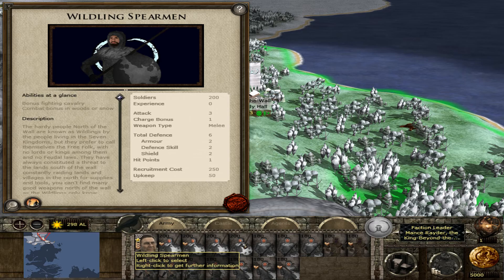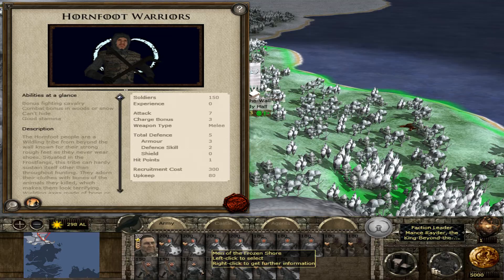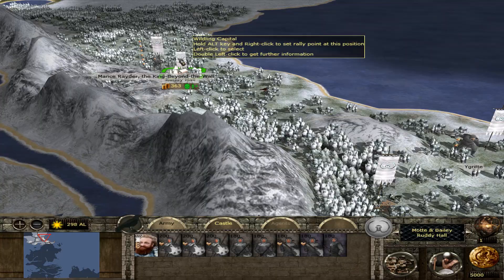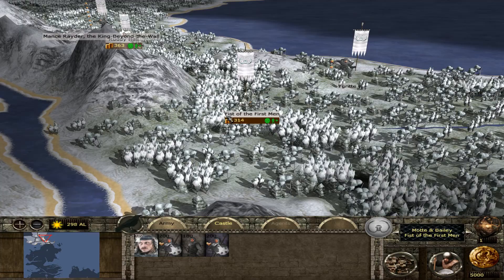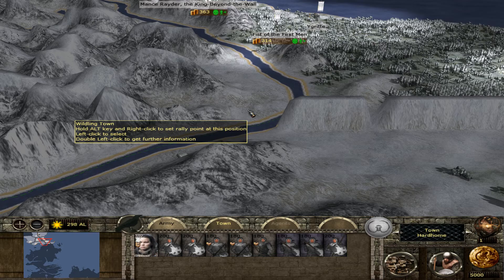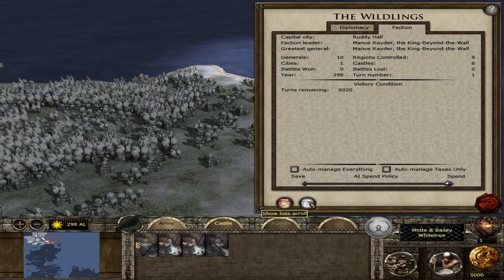We can see the Free Folk start with a bunch of units, including Wildling Spearmen, Raiders, Cave Dwellers, Wildling Javeliners, Born Warriors, and Men of the Shore. I don't know about custom cities — if this version uses the same custom settlements I used, such as from Albion: The Last King mod, or whether they are vanilla.